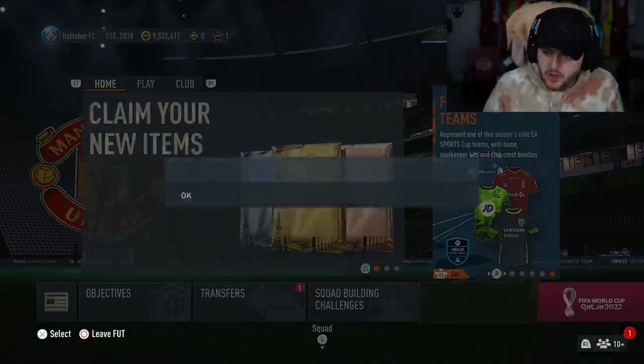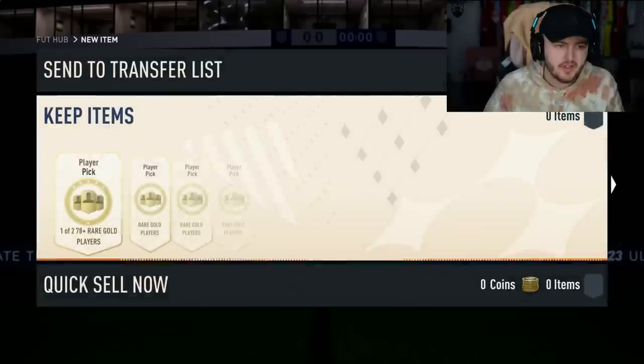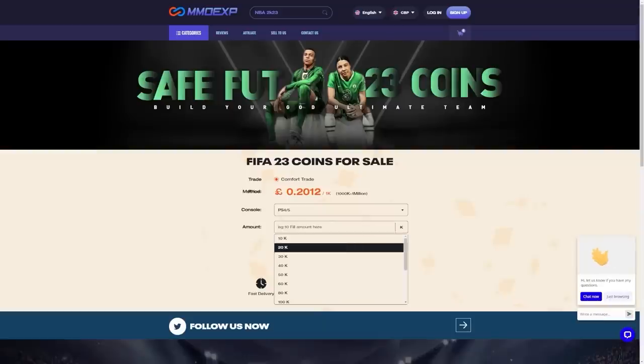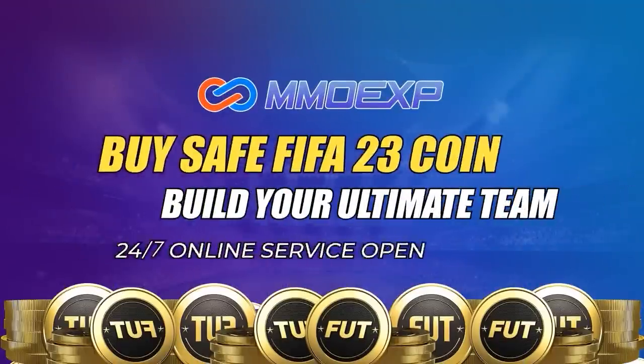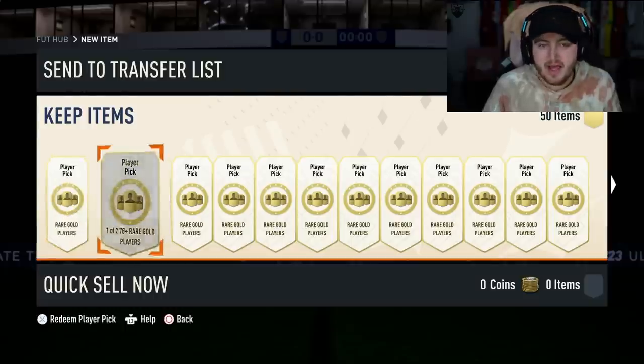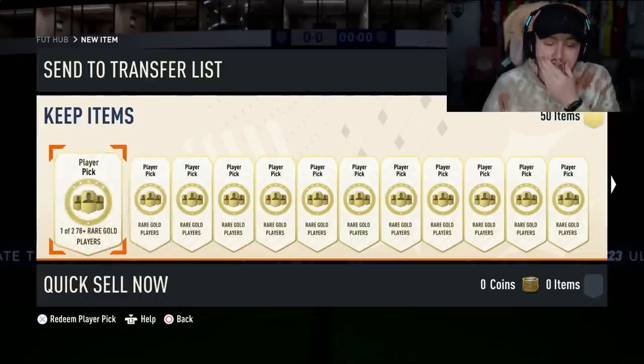We are going to start today with 100 of the finest 78-plus player picks for cheap, fast, and reliable foot coins. Check out MMO.exp - there is a link down below - and use the code to get yourself five percent off all of your orders. That is the plan, 100 picks - let's run it.